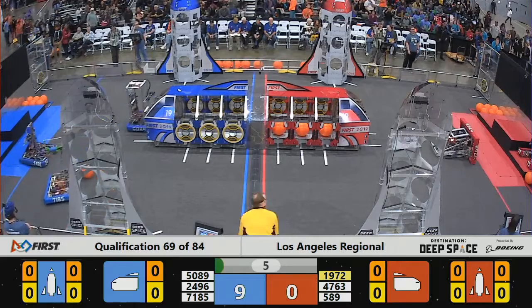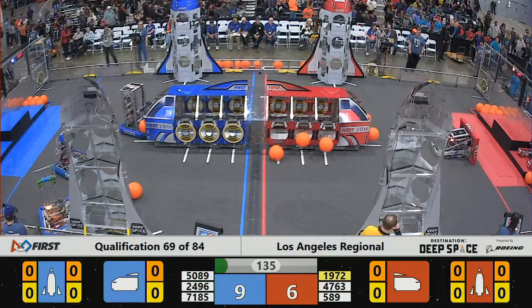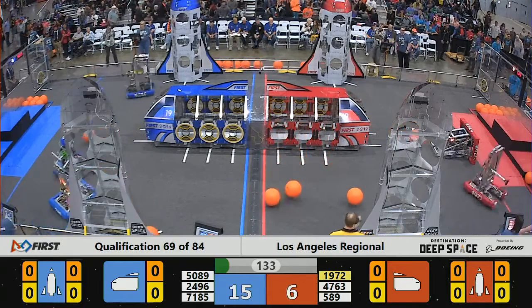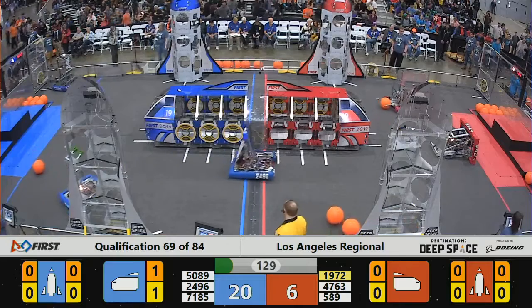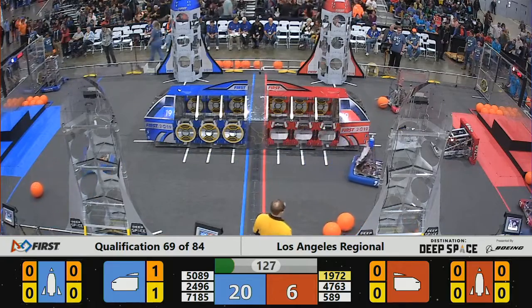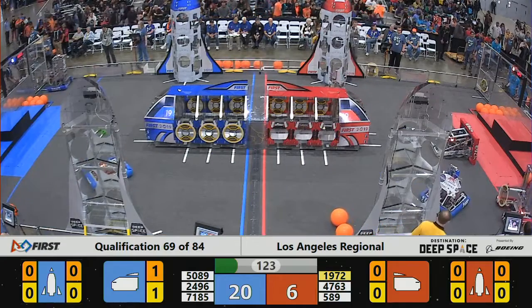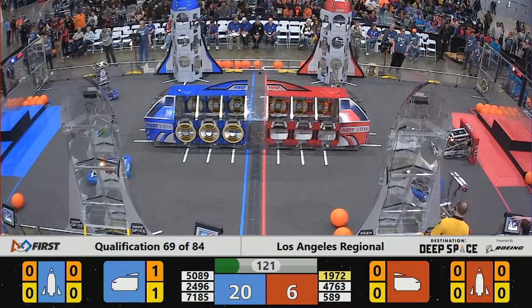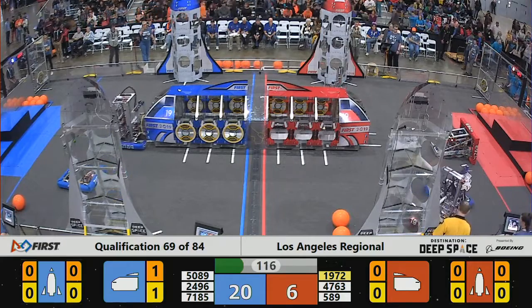28-24 is off, and then 47-63 does a face plant. Now, some robots can right themselves either by themselves, some with assistance. I'm not sure that's where 47-63 is going now. Face down, right in the middle of the playing surface. See how that affects play for the Red Alliance — now it's a three-on-two.